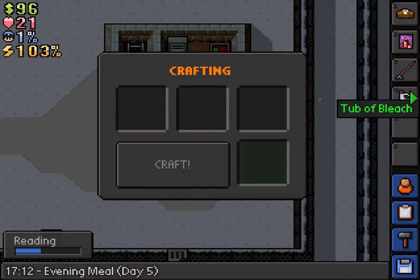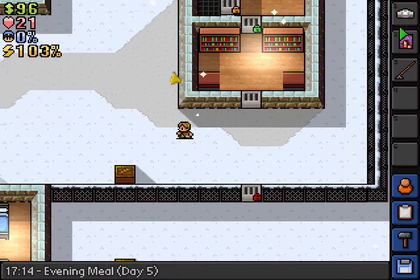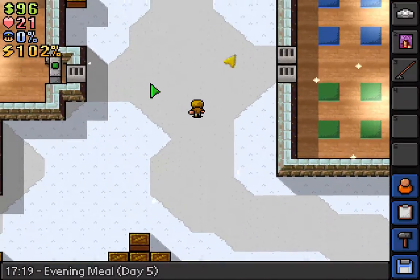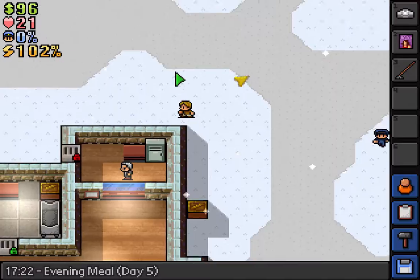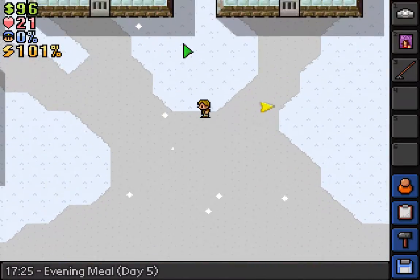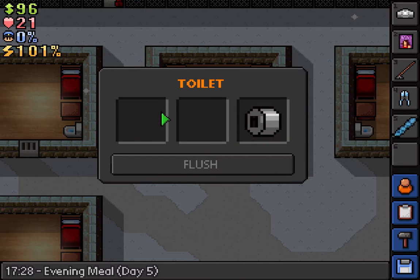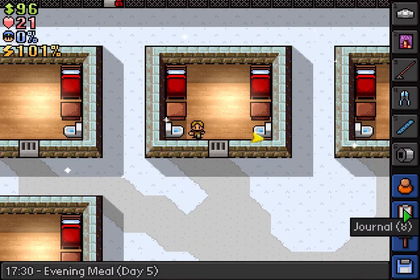It is contraband — damn. I was trying to minimize contraband. Where am I gonna get a jar of ink? Actually, now's a good time to craft this because I've got a lot of intellect.